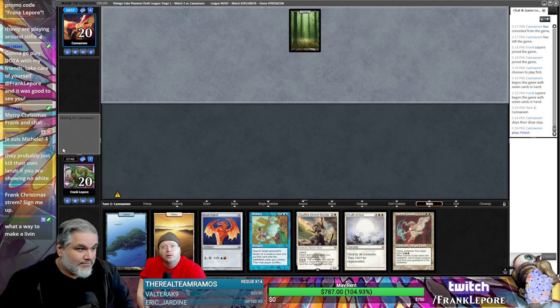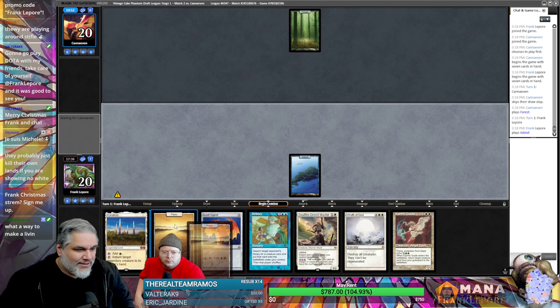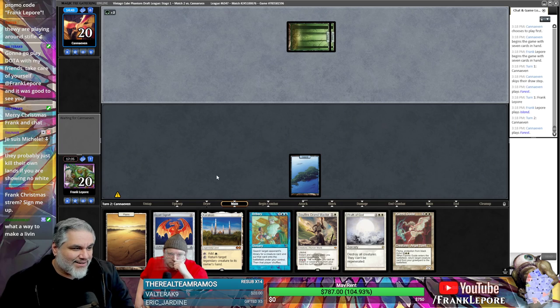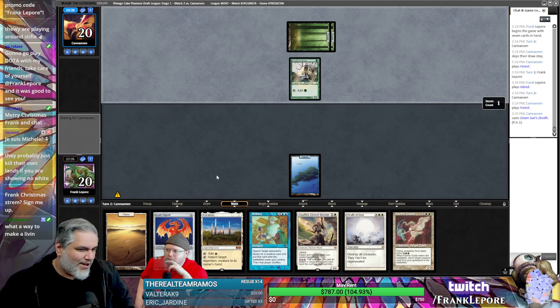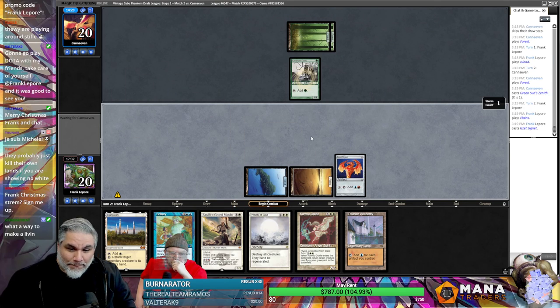If you Bribery a persist creature and it dies, it goes back to them. There's another land. You can Soulfire Grandmaster and pay an extra four to buy back Rathagod. Bribery their Terastodon, blow up all their lands, attack, then Wrath. What if they block with their three fat daddies — three elephants? Thank you, I see. Burn a Raider — thank you for the resub, welcome back.